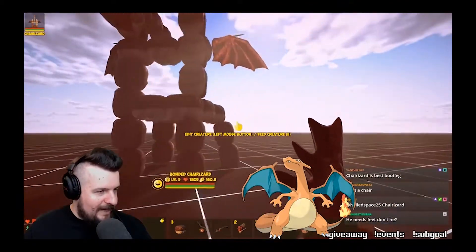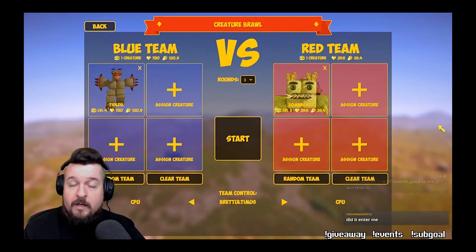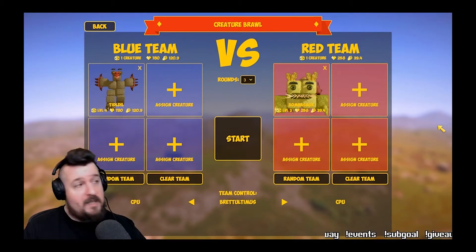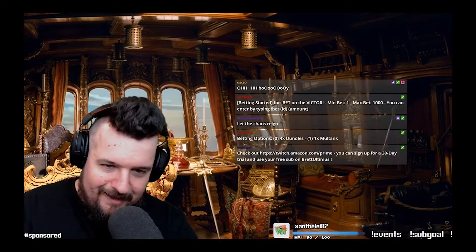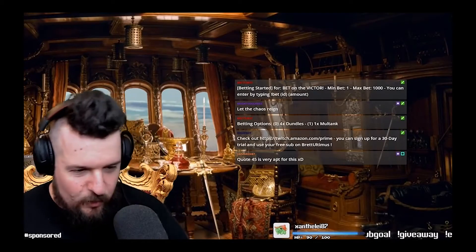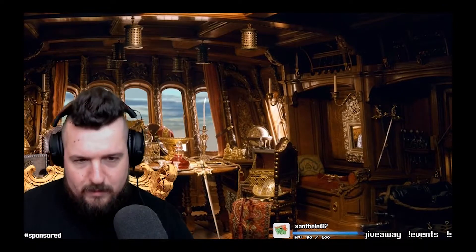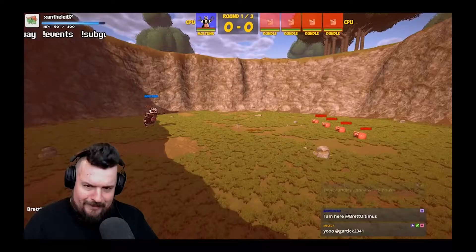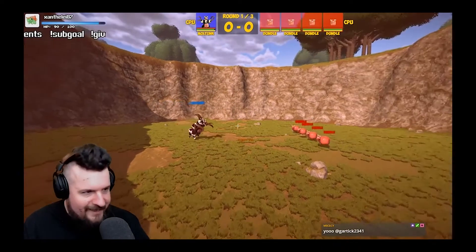We'll be doing giveaways later on — you need 300 prat bucks to enter. If you have not won the 300 prat bucks, you can earn it by watching, by clicking the treasure chest, and also by betting on who's gonna win. I've given everyone here already 100 prat bucks to play around with. Are you guys ready to know what this fight's gonna be? Four dundles versus one multank — who do you think's gonna win? For those that don't remember what dundle was, that's our ditto knockoff. The betting has begun, ladies and gentlemen. Bet zero if you think it's gonna be the dundle, bet one if you think it's gonna be the multank. Welcome back to the chicken bootleg Pokémon arena — the four dundles versus one multank. Let's see who's gonna win.